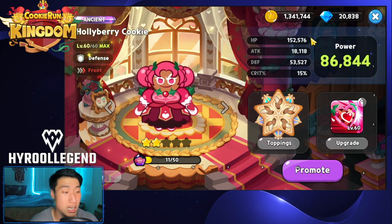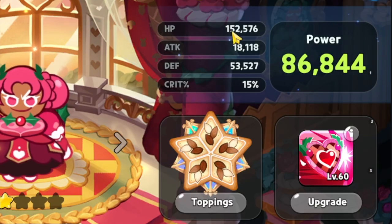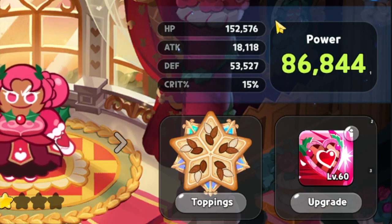Thank you for mentioning that. My current HP is going to be at 152,576. Attack is going to be at 18,118. Defense is going to be at 53,527. Crit is going to be at 15%, and that's going to make Hollaberry Cookie's overall power at 86,844.